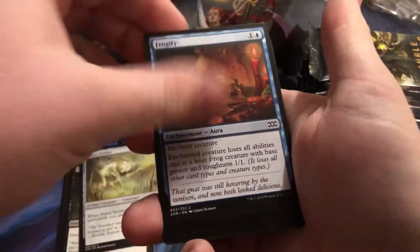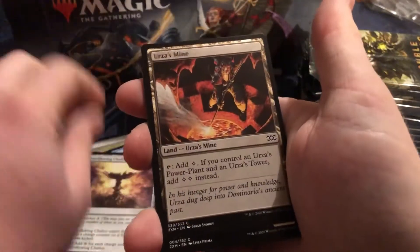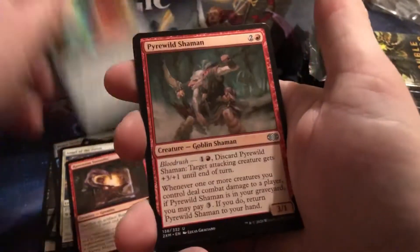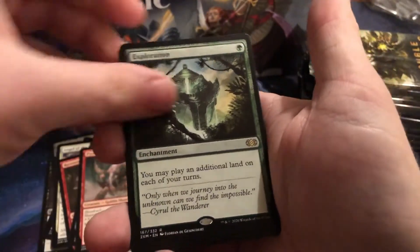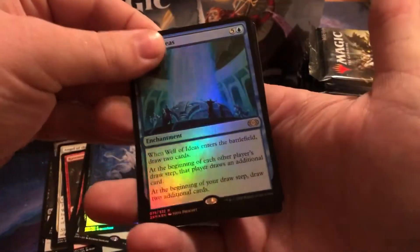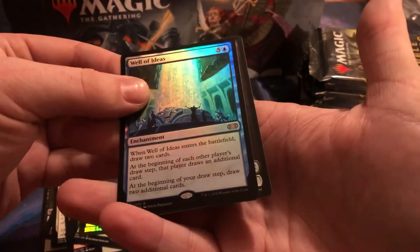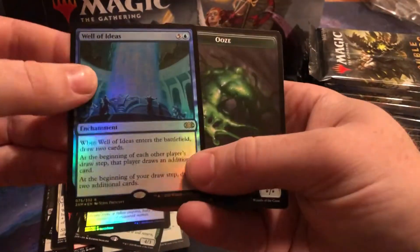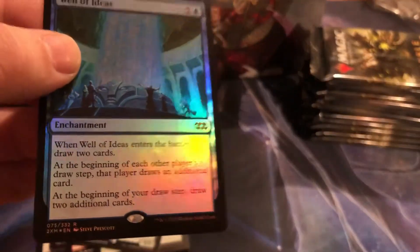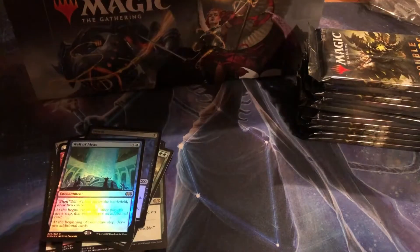The commons are even really good. We really could not wait to get into this. Exploration — great first pack — with a Mythic that I wanted. It's like a $5 mythic. Well of Ideas — I think that's a mythic. No, it's a regular rare. It looks kind of like a mythic. Three rares in one pack. Exploration is one of the cards I wanted.